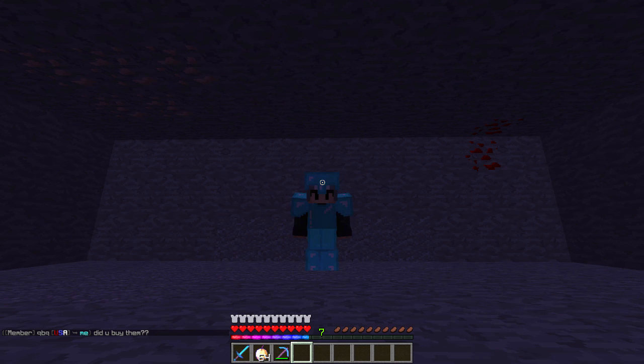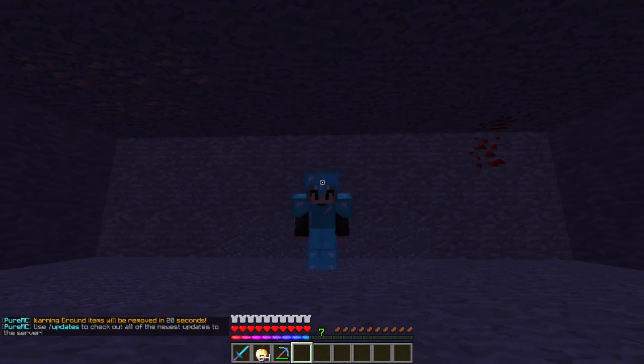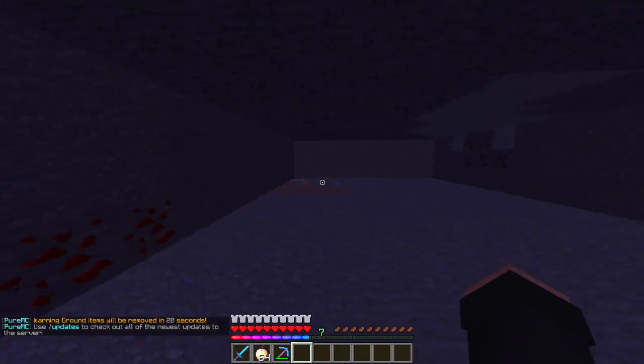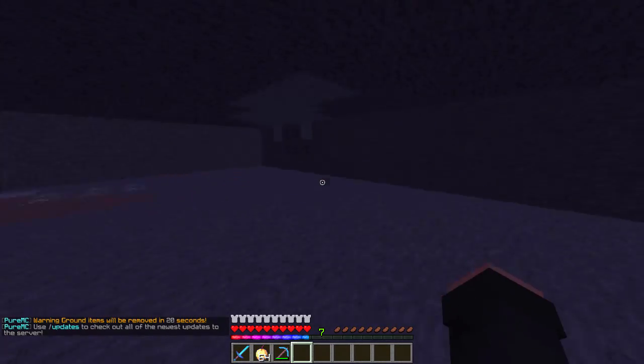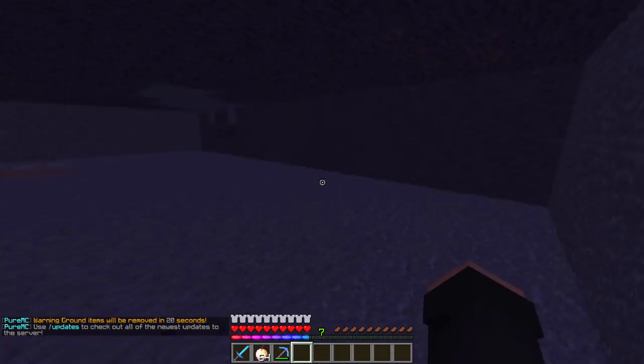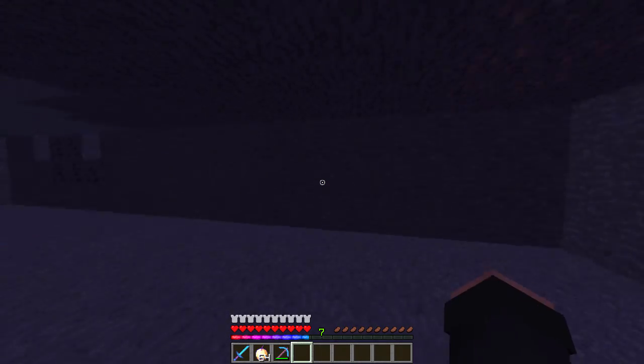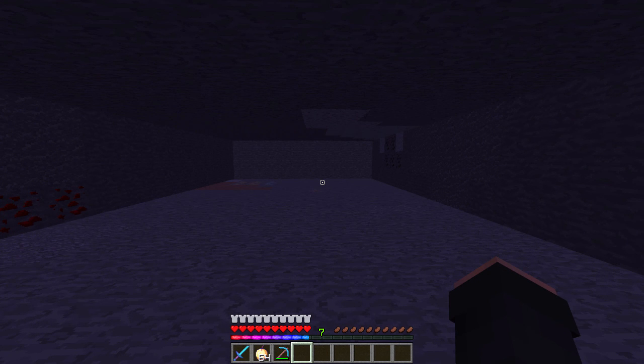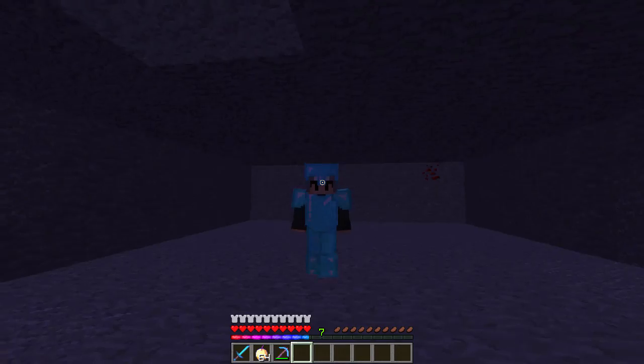Alright guys, so here we are at our new potential base. The reason why I'm calling it a potential base is for the fact that there's nothing really in this — it's just kind of like an empty box in the wilderness. What we're going to do is open all of this up and make a really nice sugarcane farm, because I know sugarcane sells for quite a decent amount. I think every piece of sugarcane sells for like $25, so if we have a massive farm, we could be making a massive amount of money.